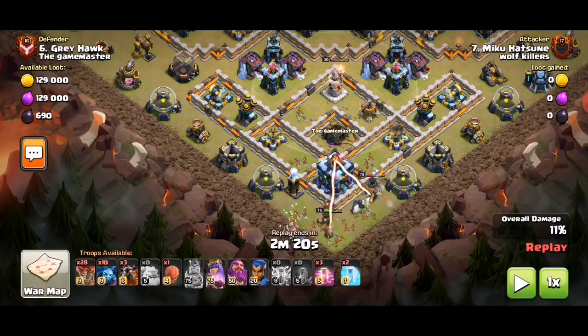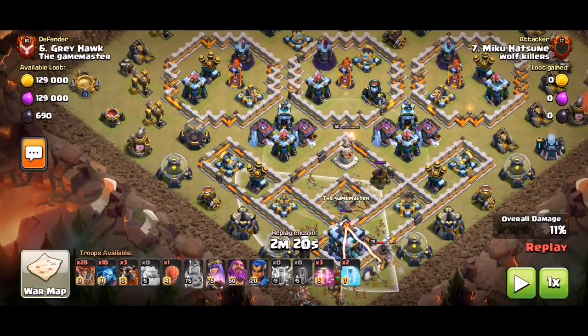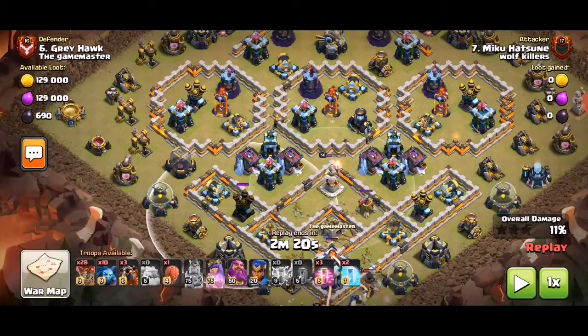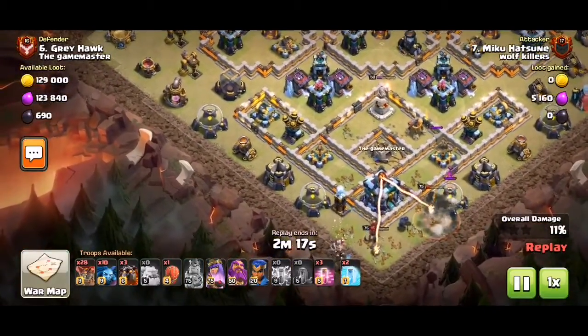So now we've taken out four of the four important buildings and the sweeper. We may as well try to take out the second sweeper and one of the air defenses to help with the lalo — either this one or this one. But if we go for this one we'll get a sweeper as well, so let's try for this one. Let's see how the queen does.